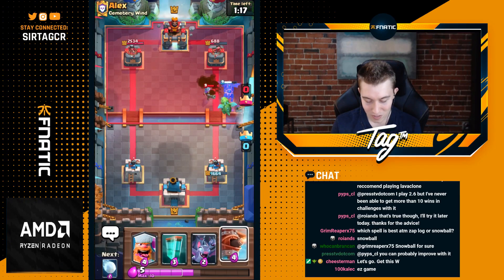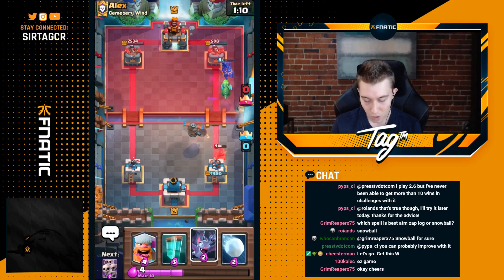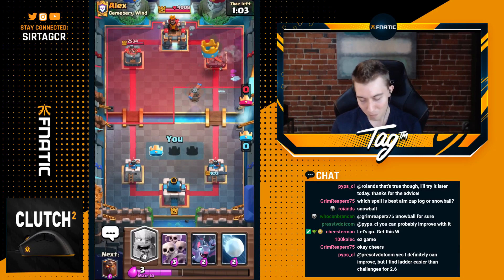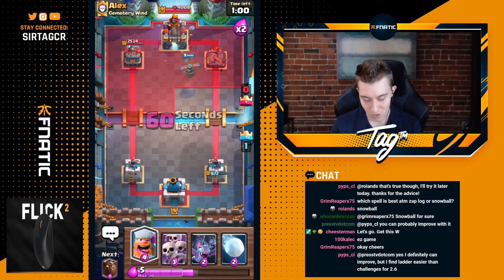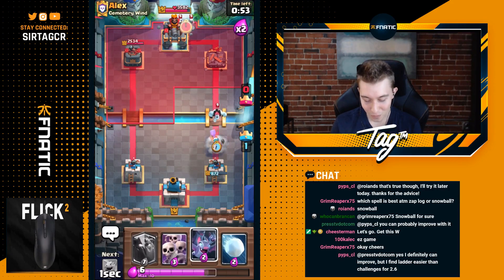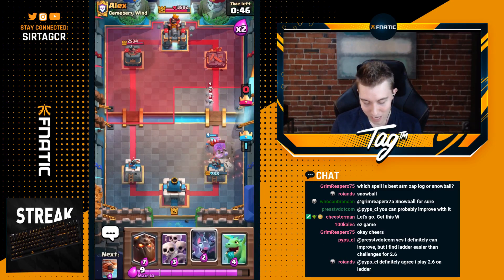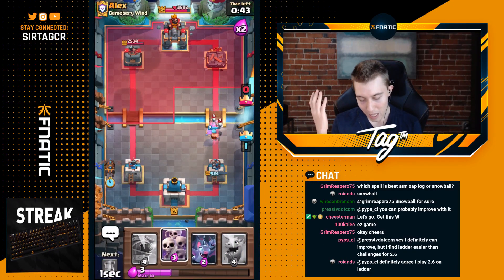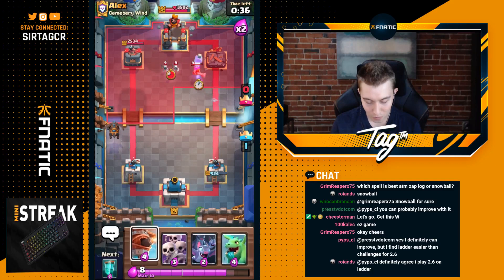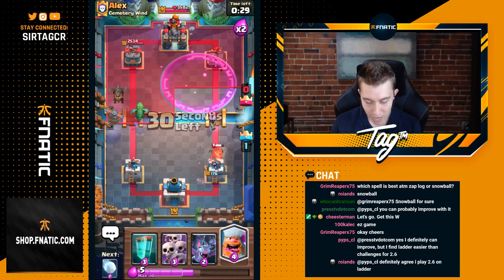We're gonna go in for a Baby Dragon rather than a Flying Machine first, since the Skeletons can't be distracting us much longer. We're gonna go in for a Fireball, and unfortunately we don't really get much out of that - we get the Tower, but the Fireball's everything. I was thinking if we bait off the Fireball, we still have the Flying Machine and he doesn't have an answer to it. But in reality, we were gonna take the Tower regardless. With Lava Clone, your defensive capabilities are quite limited.